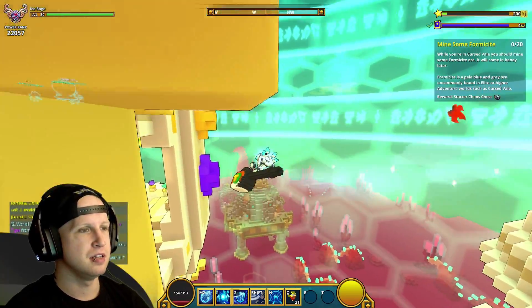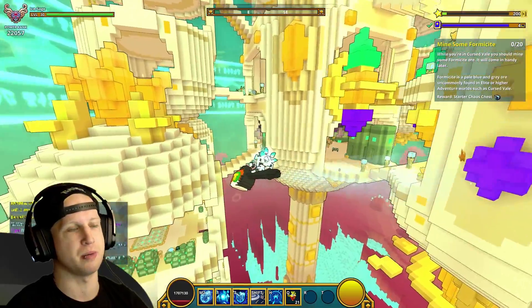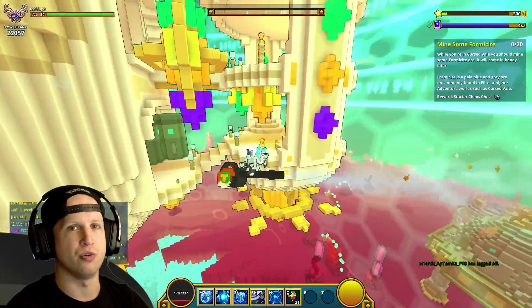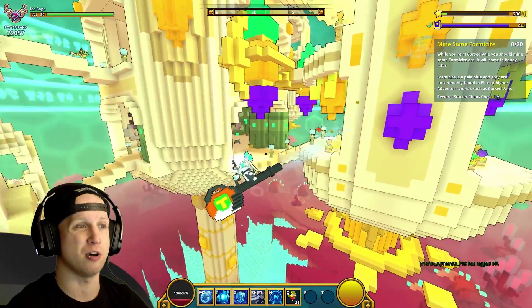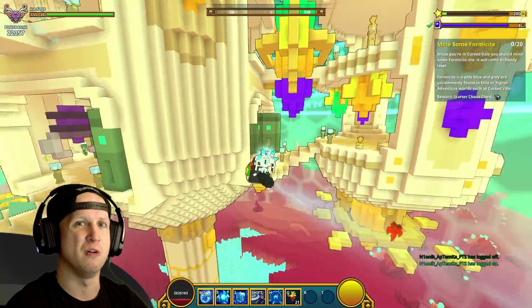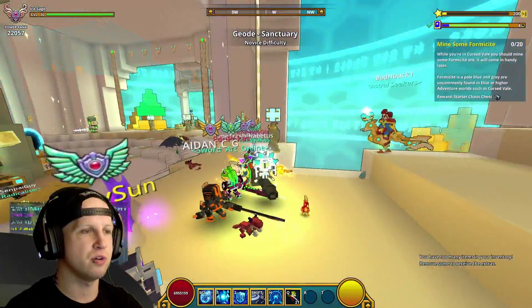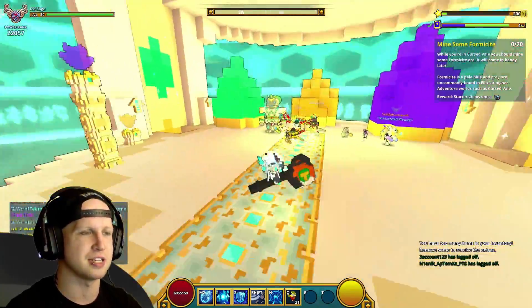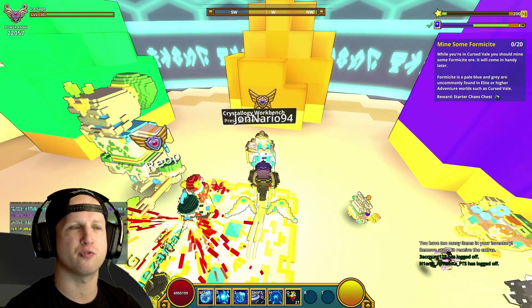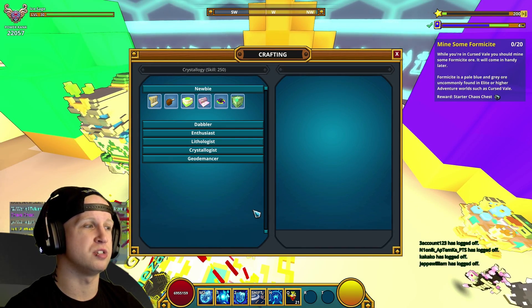I remember seeing this mod get accepted into the game and it's a cool mount, don't get me wrong. I really don't know why they threw it into the Crystallogy table of all things — this is a geode mount, it's a leaf blower, it should just be a normal mount that you can craft outright. This is going to be the easiest one to get, but you're gonna have to have Crystallogy.